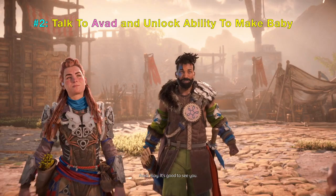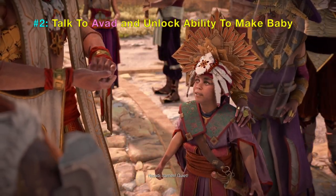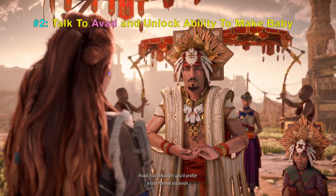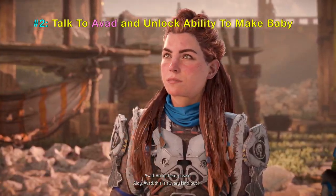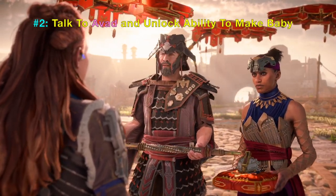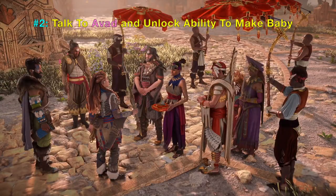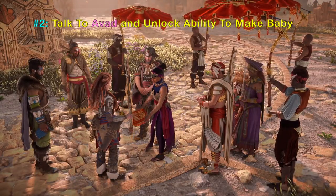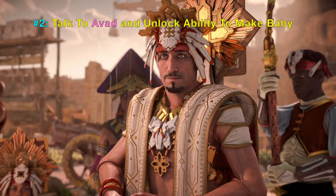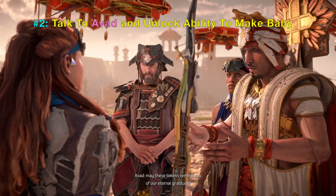Number two, there's a person called Avad. He is like a sun king, someone very very important, and if you notice there's a kid next to him. That kid is not his son — it's the kid of a relative, and that relative went with him here. The relative is a woman, so that kid and his mother went with Avad to present two gifts to Aloy: the first is a spear and the second is a crown.